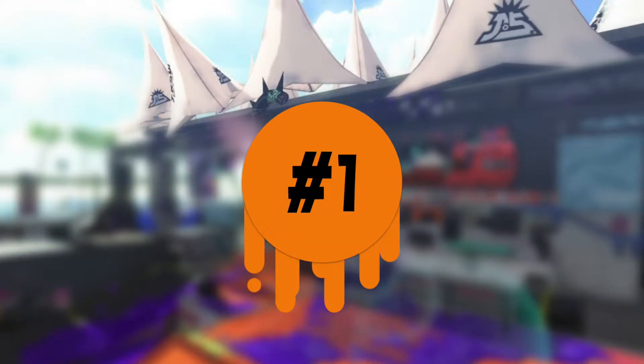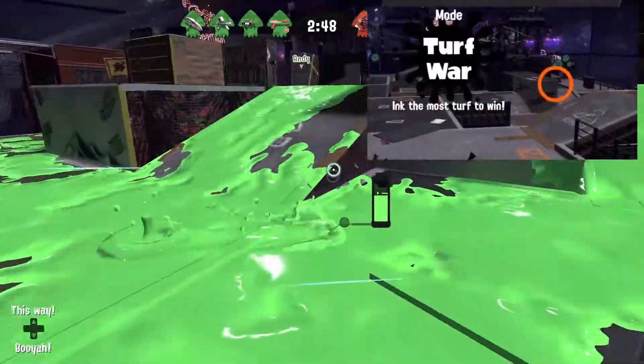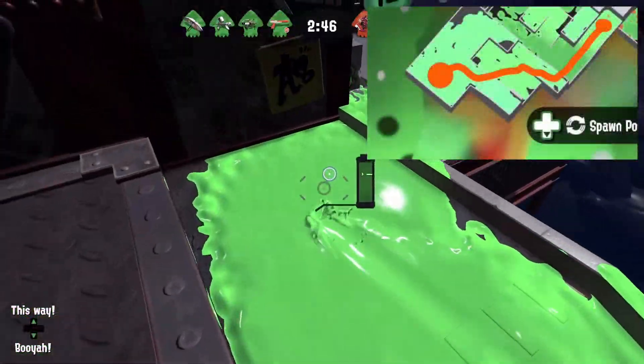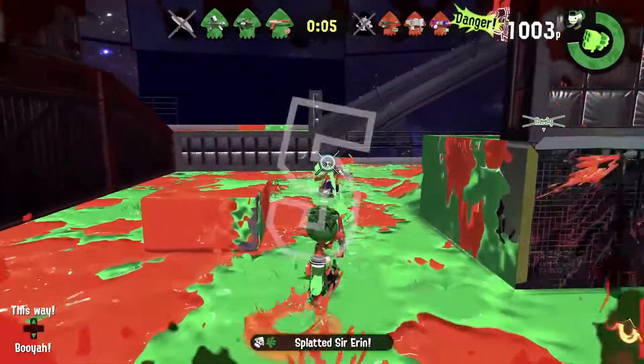Tip number one. There's more than one way into the enemy side of the map. You can make this jump here and sneak in undetected. Inking this area at the end of the match could easily net your team the win.